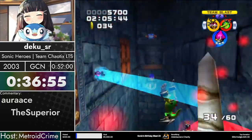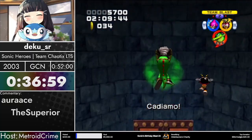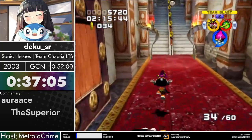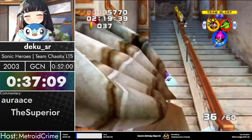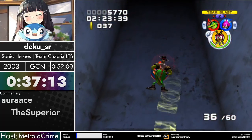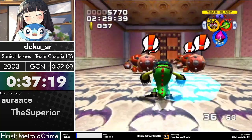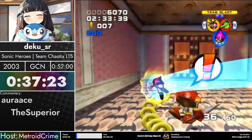Chaotix just has significantly more RNG than every other team. They have this 15-second roll in Mystic Mansion, and I think the worst RNG for both robot wave fights — oh, 100%. In terms of this game it's bad, even if we're all SA2 runners used to worse. All the guys stuck in the chandelier — let's go!